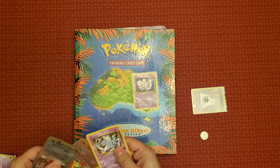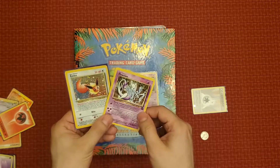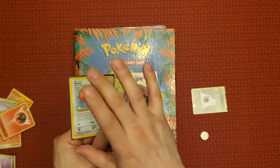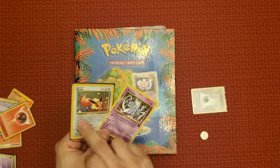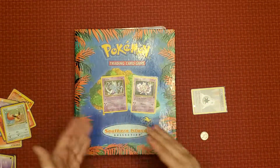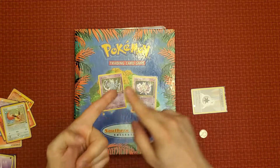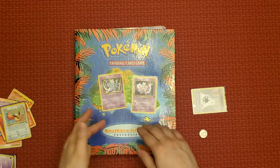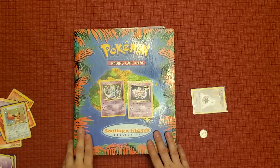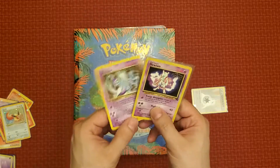This card was also released in Japan for the stamp rally — the cruise set — and if you completed the Silver route you would get this Mewtwo, but if you completed Gold you would get Eevee. So there were actually three different times this Mewtwo came out in Japan: the World Hobby Fair promo sheet, the music CD, and the stamp rally. I'm confusing myself because there is so much information about this Mewtwo.